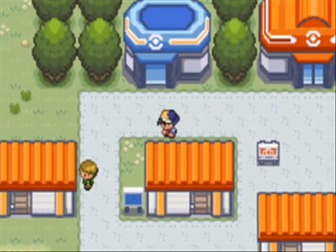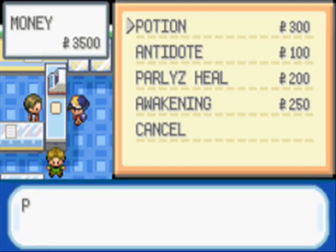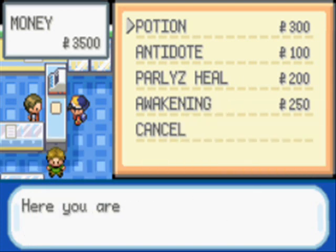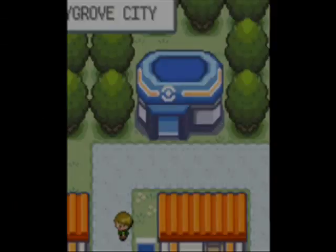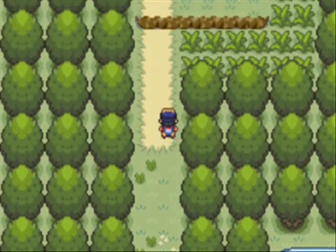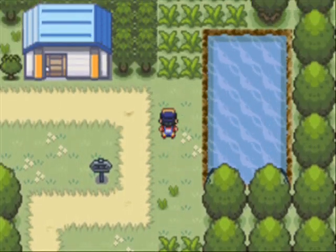Since we already have three potions, we might as well stock up on some more. Potions are only 300 Poke Dollars, so we're going to go ahead and buy seven to make an even ten. And trust me, if you pick Totodile, you will definitely need them for this upcoming trainer battle. It's probably one of the hardest beginning trainer battles I've ever fought in a game. I mean, it's intended to be difficult, and it really is.